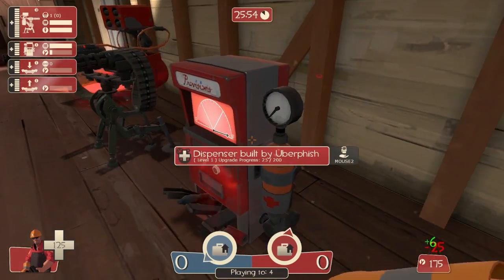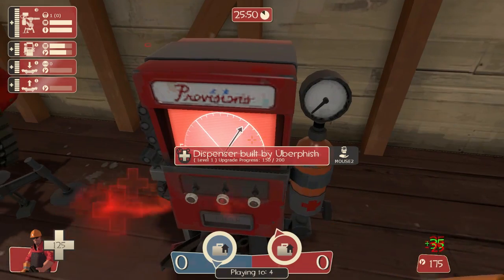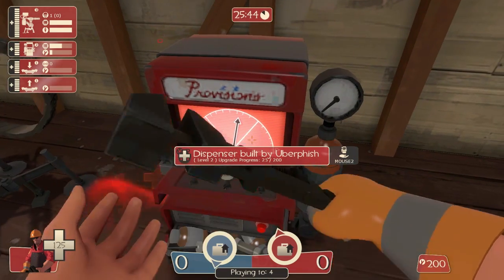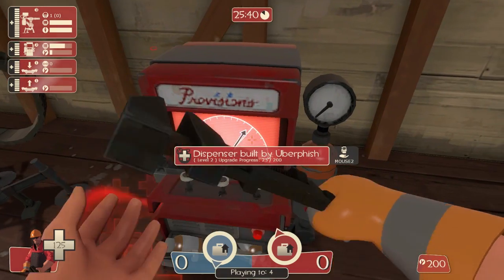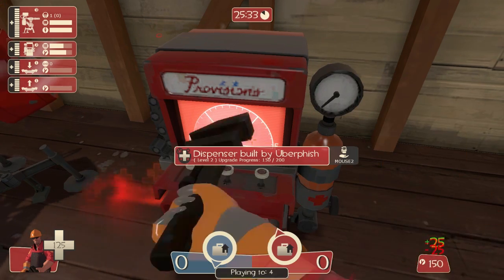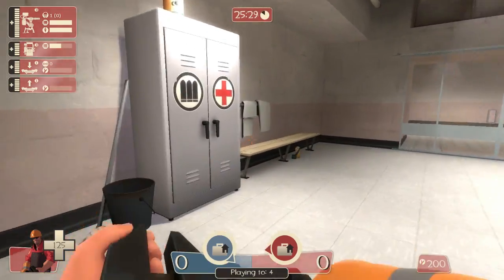A dispenser is a simple enough object. After being built, it will heal nearby allies and dispense ammo and metal. It will heal nearby allies — or disguised enemy spies. The arrow on the front shows you how much ammo or metal is inside of it. As you upgrade it, it dispenses ammo and metal in higher quantities and heals at a faster rate.